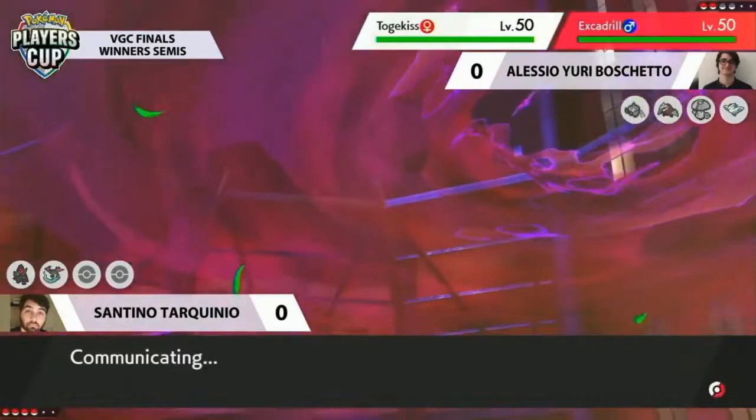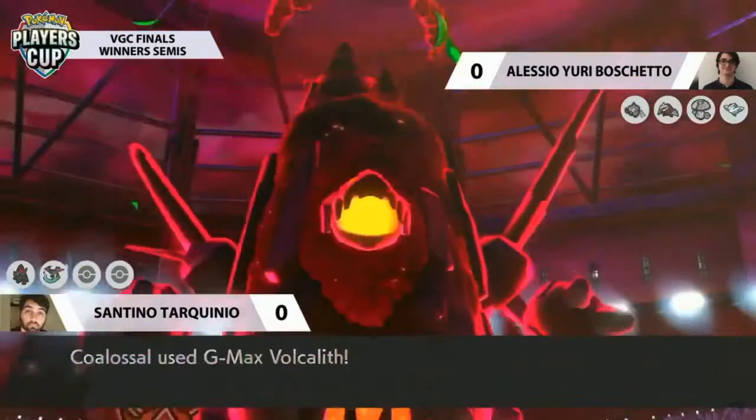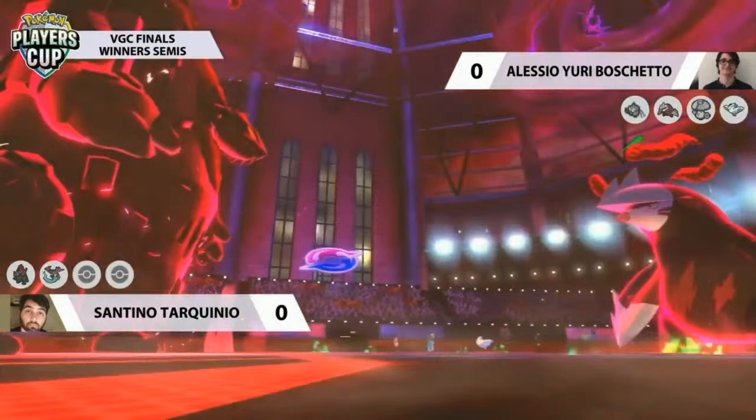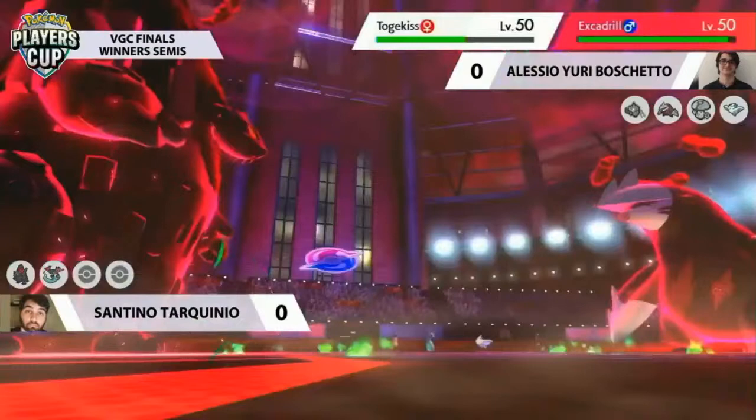A lot of people who've played against Coalossal teams know about the Ally Switch, and it's a horrible mind game to play against — you don't know where it's going. Absolutely nightmarish. Really liking this addition of Gigantamax for Volkala — even into the Protect doing huge damage and setting up for an easy endgame with residual damage. A really quick-looking game from Santino. The Coalossal is just completely in control.